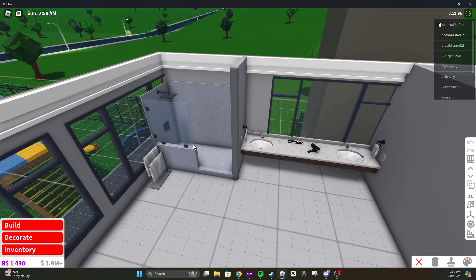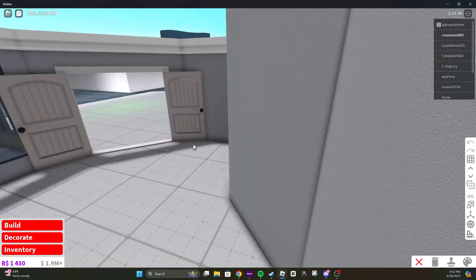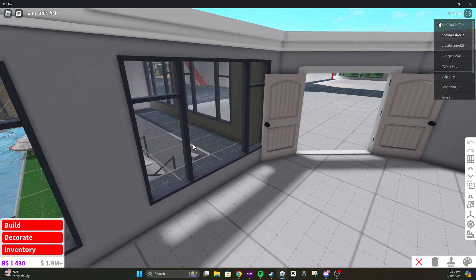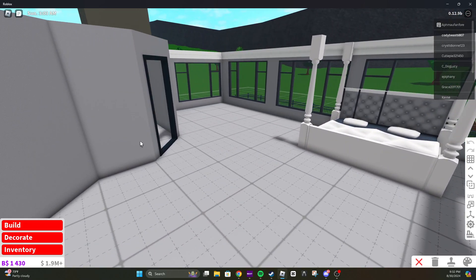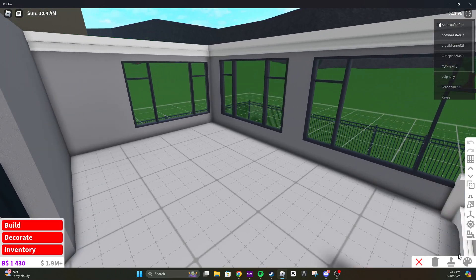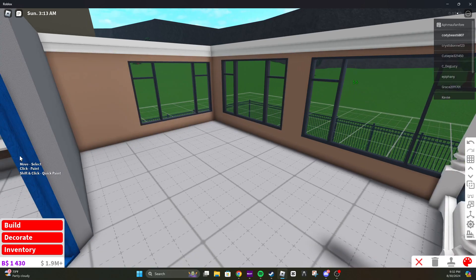So this is what I have set up so far. I'm going to do different colors. I have to figure out a color scheme for this, but I'm liking the basics of it. We need to get a room color, and I think lemon would be a good one.